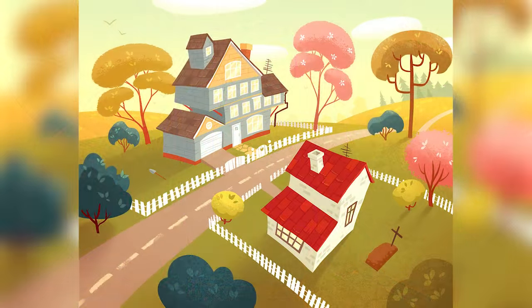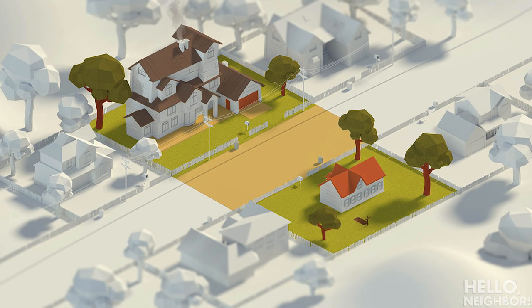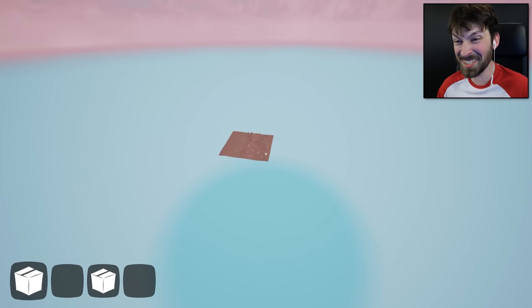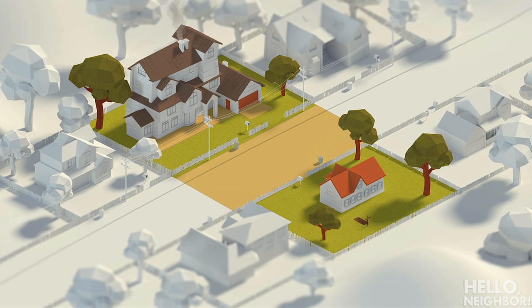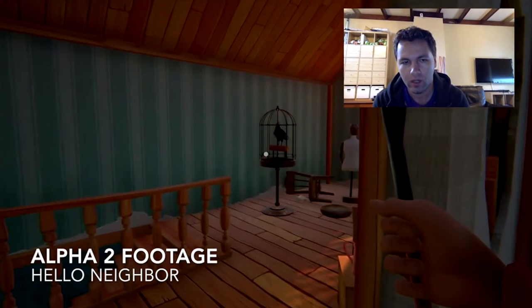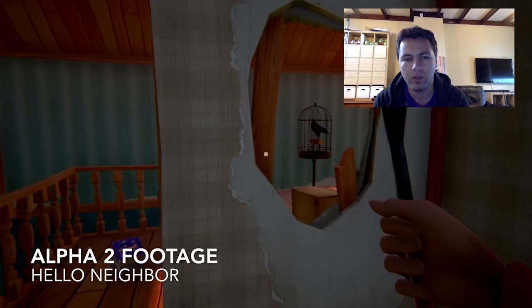What a neighbor. So up until this point, all iterations of the game have played out between the protagonist's house and the neighbor's house, with an invisible barrier around the two. Now we do know that you can escape this barrier with some glitches, but there's nothing relevant out there beyond neighborhood set dressing. One very interesting thing the developers mentioned in their latest update, however, was a second playable area.